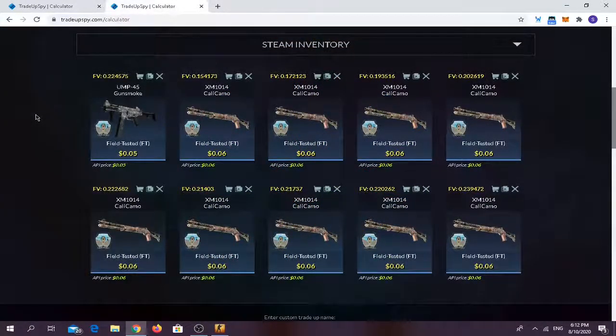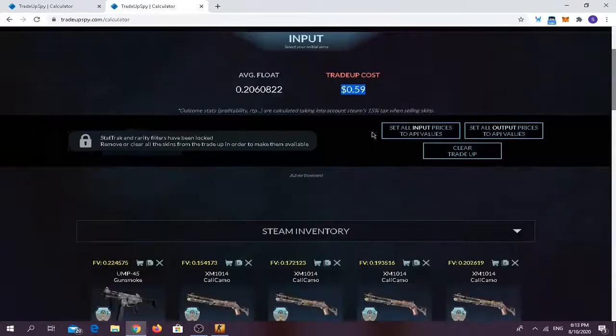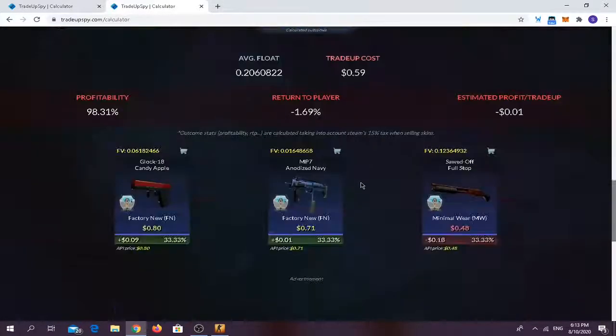Welcome to a brand new CS:GO trade-up video. In this video we're gonna be doing two trade-ups — around seven of them: two of this trade-up and five of the other one. For this first trade-up you don't make quite a lot of money, but you have to use around 10 field-tested Italy Collection skins where the float should be below 0.21. The trade-up costs only $0.59.